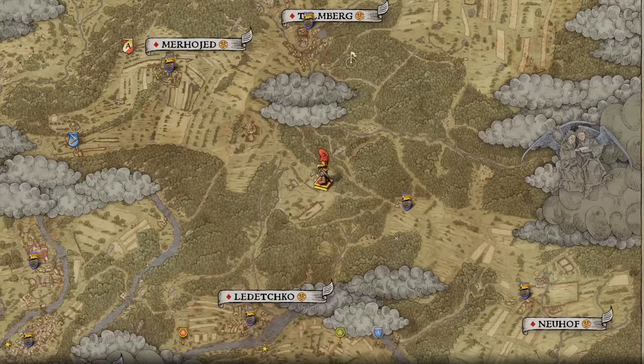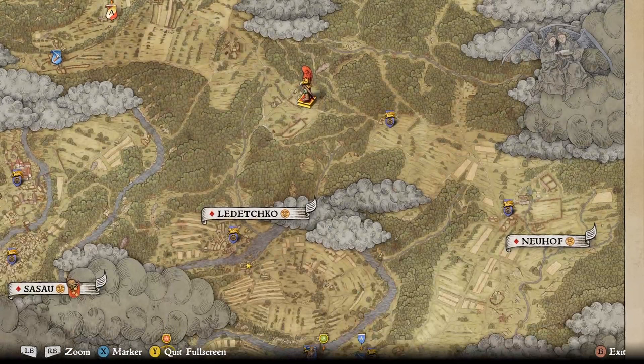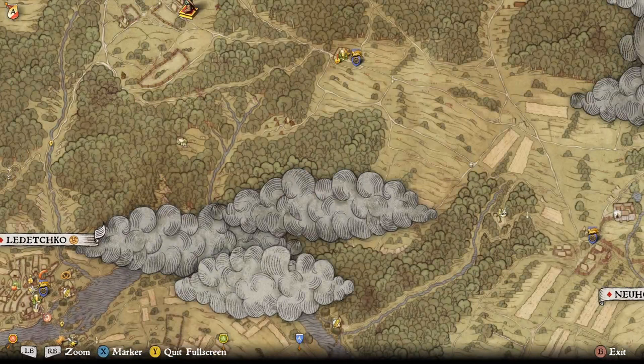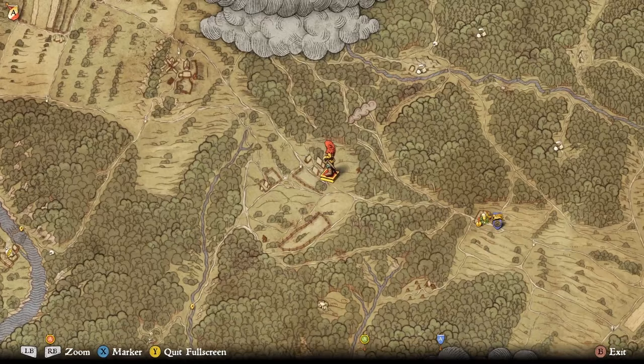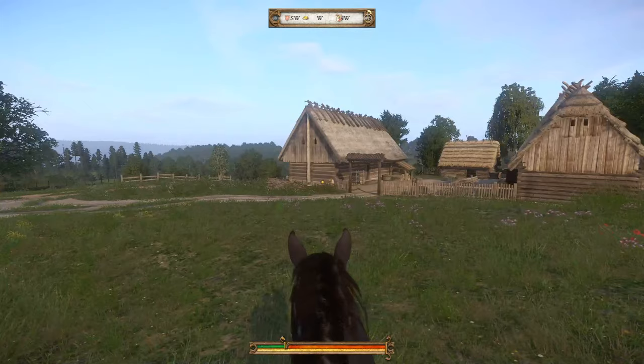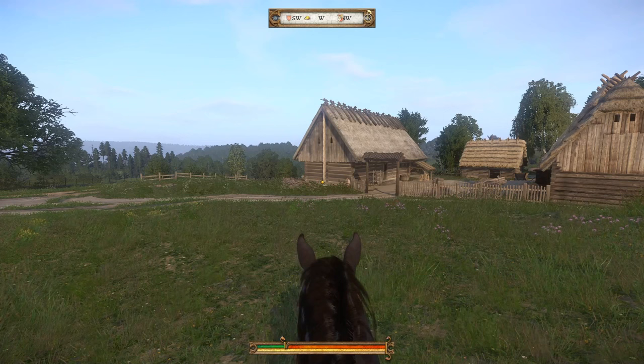Here we are just west of the glade. Neuhof is just to the east, so you go west of Neuhof along the road to the end, keep heading west, and you end up at this little farmhouse right here. I think it's called the Burning Farmhouse or something like that. It's right here just west of the inn, and there are five locks that you're going to lockpick here and you can reset them really quickly.